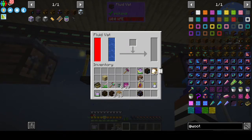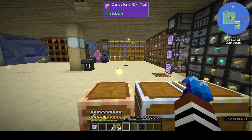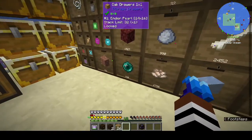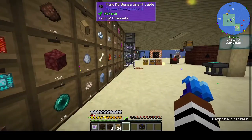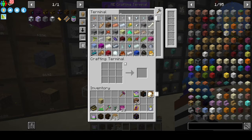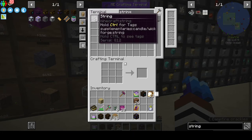I get more purge fluid from enderpearls than from rotten flesh. Something I've noticed: the string — it says I have 570 here, but if I look via the AE system it says double that. I don't know why. The same thing was happening with the enderpearls — I had around 200 and it was showing me double.